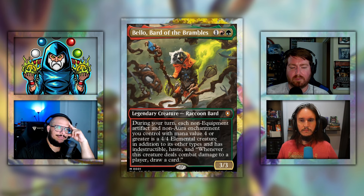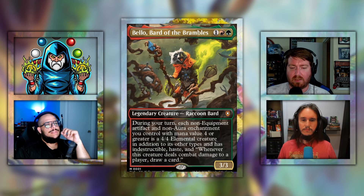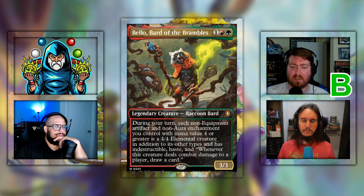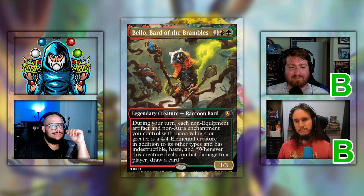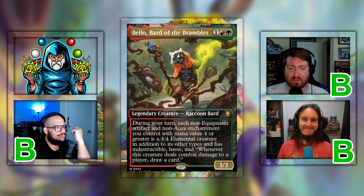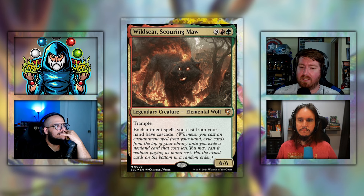Let's go ahead and move on to the grades. Bellow is a B for me — I like it. I'll give him a B as well. So Bellow Bard of the Brambles gets a B.